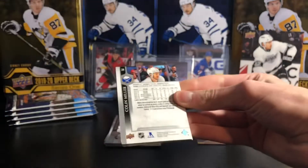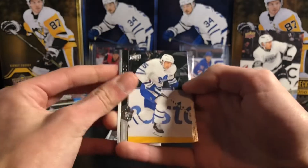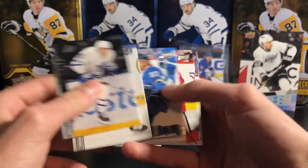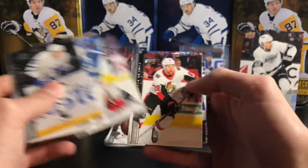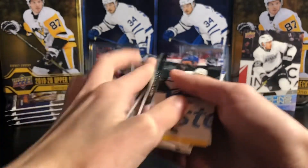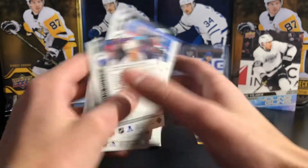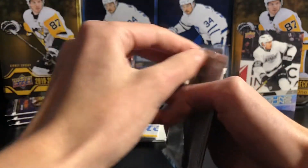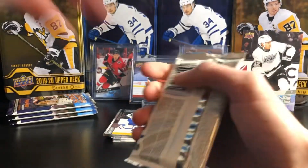If you enjoy this video hit the like button and subscribe for more Series One — there will be more coming. Next pack: Alex Kerfoot, Nazem Kadri, Ellers, Morrissey — all base pack. That's part of Series One. In Series Two there are update cards you can pull which means less base packs, but Series One has more base packs.